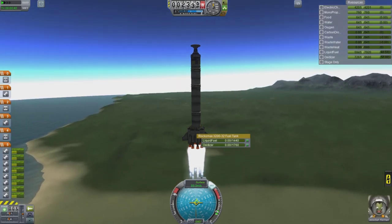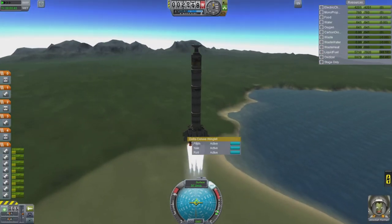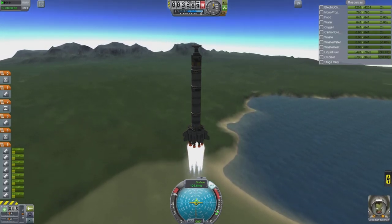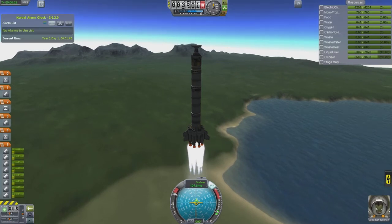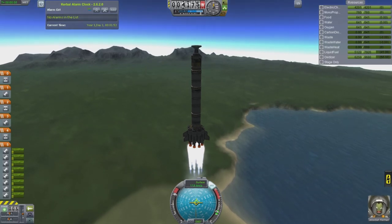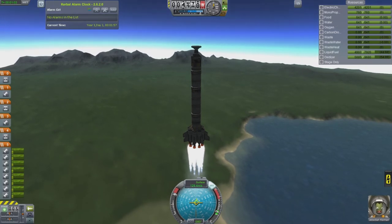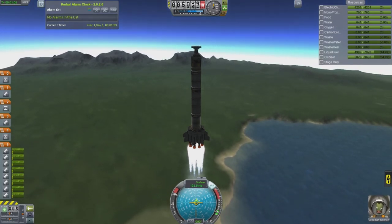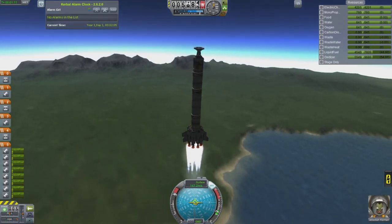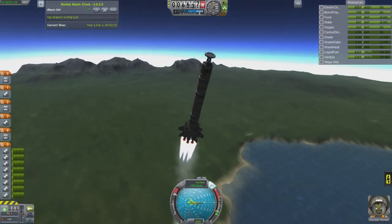Now, coincidentally, this is actually similar to my early career stage Ranger launch vehicle. I found that it's actually not too bad for payloads up to about 20 tons. You just mess with what tanks are intermediate. But in my career modes, I don't have the skipper engine, which I do have here, and that helps out a lot to get that extra punch to get things out of the atmosphere.